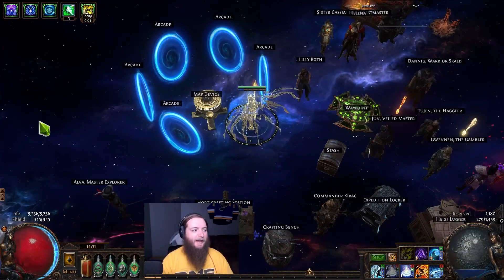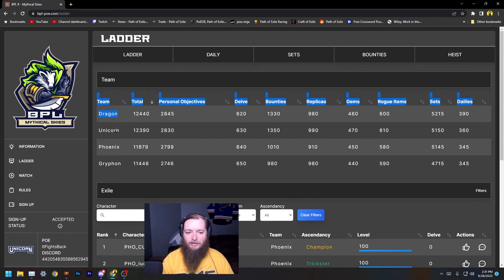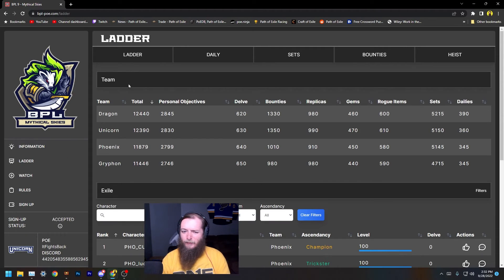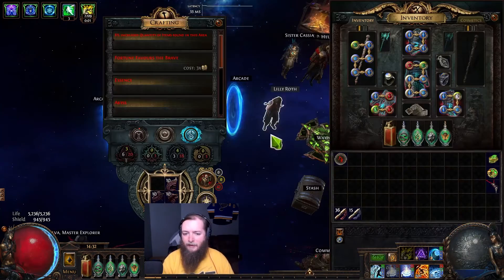How's it going guys? The BPL has ended and Team Dragon managed to barely edge us out on Team Unicorn by 50 points. It really came down to them completing an extra set — probably this Blight set that we were not able to finish because we could not get these cowls to drop. But that pretty much is what it came down to. We completed just about everything else possible, but we wound up not taking home first place in the BPL.